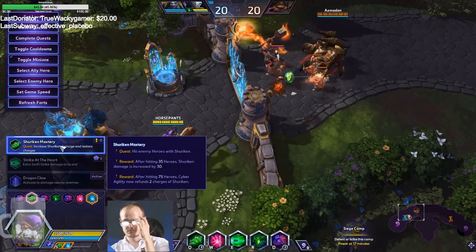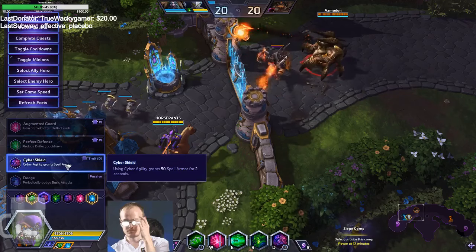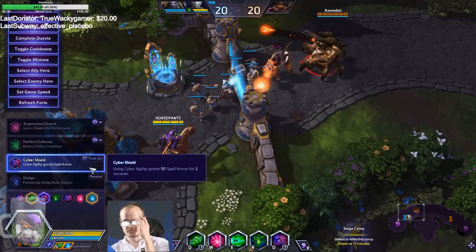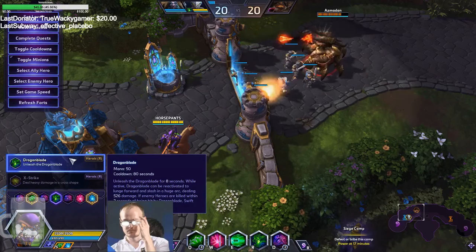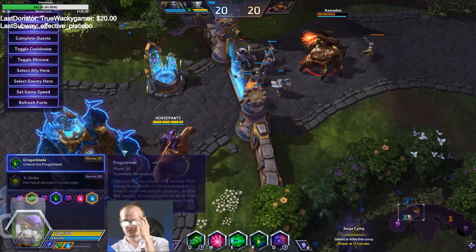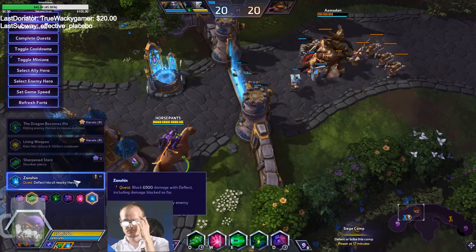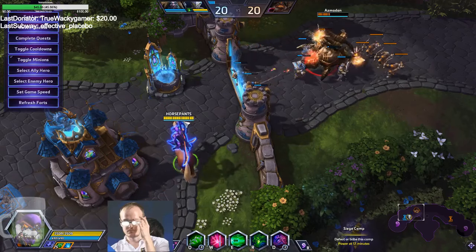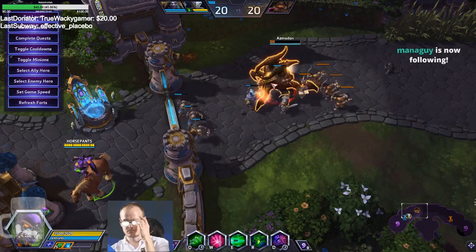This is just for spell armor, so when you initially jump in, if you get stunned right away you don't die and then you can E out. That's why I like cyber agility — dragon blade for mobility and just harassment in the back line. It lets you get in and out constantly, double jump, reflect because it's insane, and then zantium because it's insane. I think this guy's gonna die to the towers.